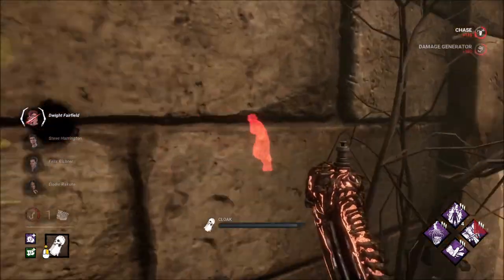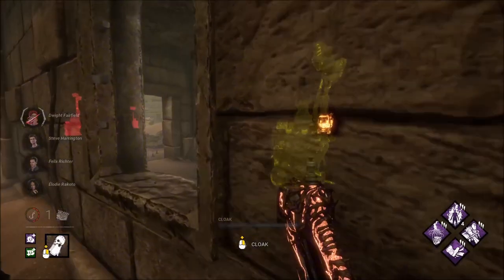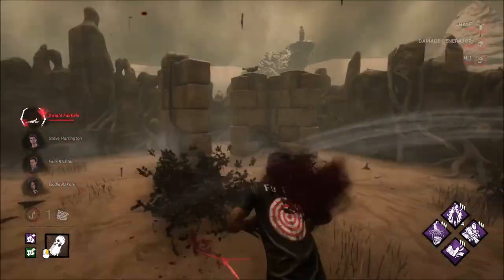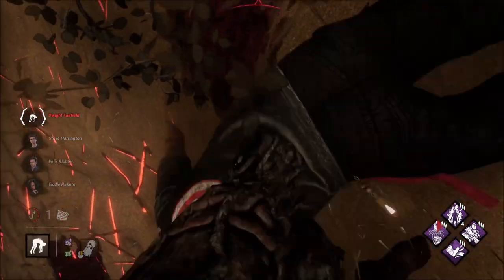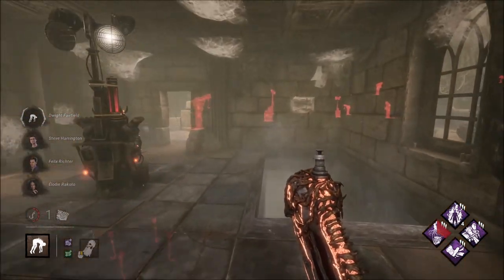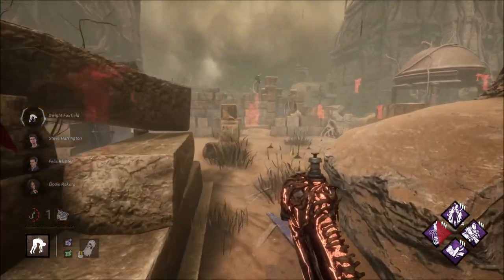Ain't nowhere to hide. I think we have Dwight here. I'm gonna risk it. Fire Up. It's kind of unfortunate — LED's probably on one of these generators.